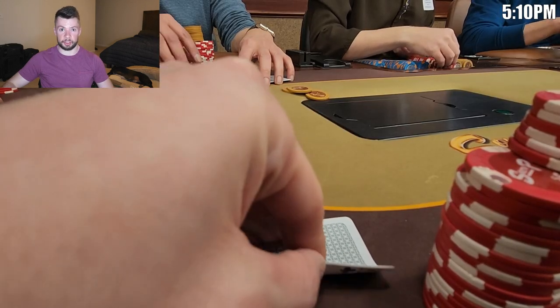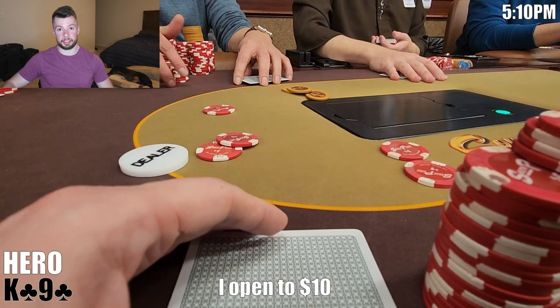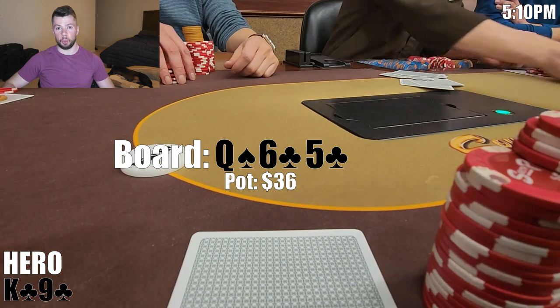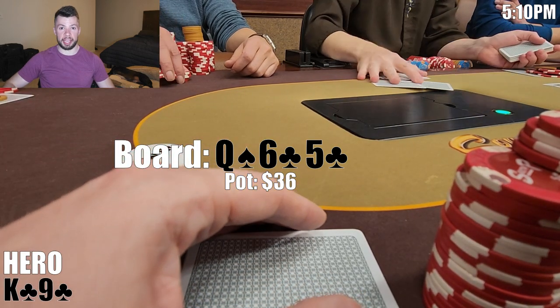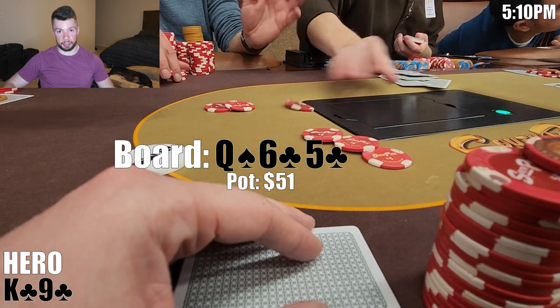Ace-Queen is quickly becoming one of my least favorite hands. In our next interesting hand, we have King-Nine suited in the cutoff. It limps around to me, so I open to $10. The button calls and the small blind calls. We're three ways to a flop of Queen-Six-Five, two spades. The small blind checks. We have a strong flush draw here, so I'm perfectly happy to keep the betting lead. I continue for $15. The button folds and the small blind makes the call.